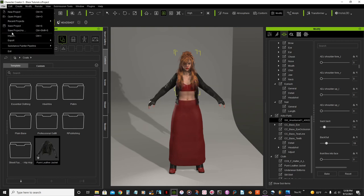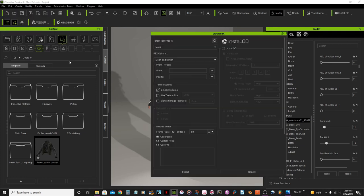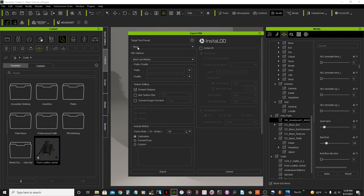Now I'll go to File, Export, FBX — that's the format in order to import it to Blender. You have options in the property panels where you can select whatever 3D software you're using. In this case I'm going to use Blender. I'm going to uncheck this option because if I leave it checked the textures will be embedded within the FBX file, but if I uncheck it the textures will be in a separate folder just in case I need to go and edit any textures.